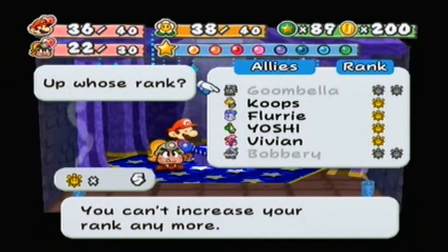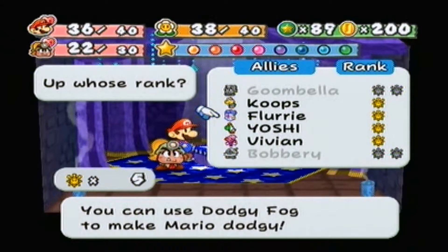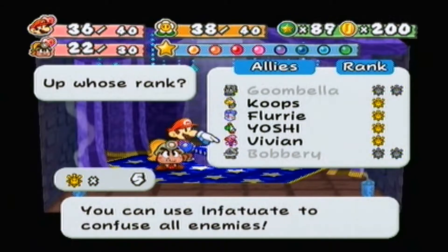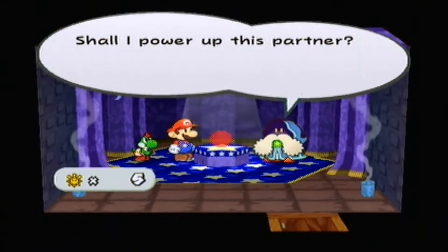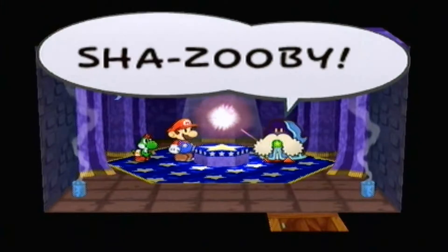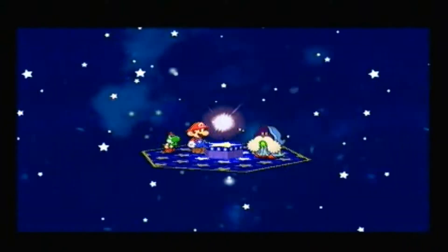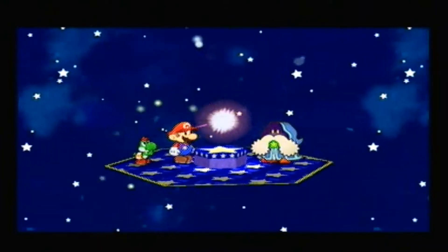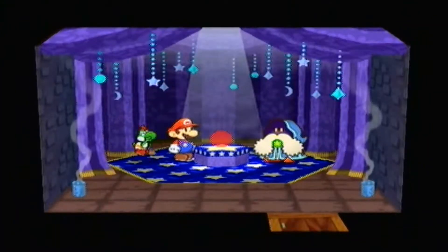We can only upgrade one person though. So who is going to be the most useful? Koops will do Shell Slam to tackle ground enemies, Dodgy Fog to make Mario dodgy, Stampede to tackle ground enemies, and Infatuate to confuse all enemies. I remember Stampede was a pretty good move, so we're gonna upgrade Yoshi. If only we had one more shine sprite, we could upgrade one more person, but oh well.